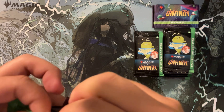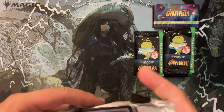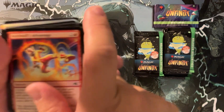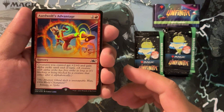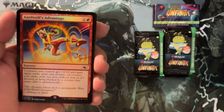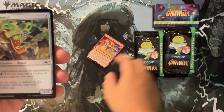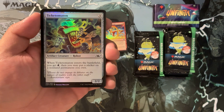I'm really hoping to get some cool Galaxy Foils — that's really all I'm opening these packs for. But maybe there are some cool token cards or sticker cards in here. We got our Aardwolf Advantage. Acorn means not tournament legal, so acorn does not matter. We got the Ticket Maton — Ticket Maton gives us tickets.